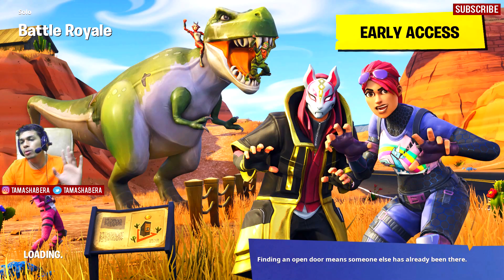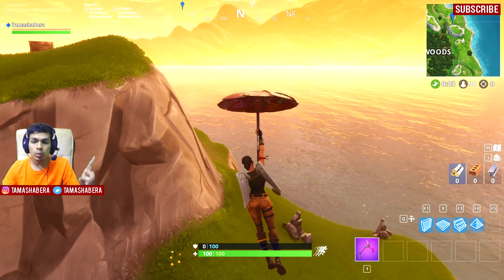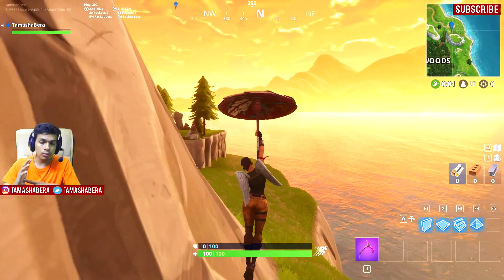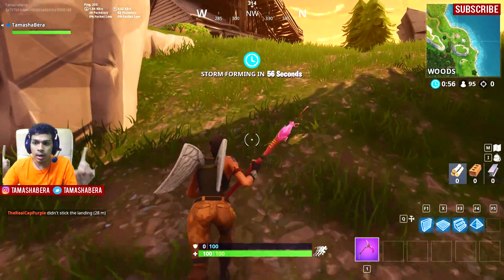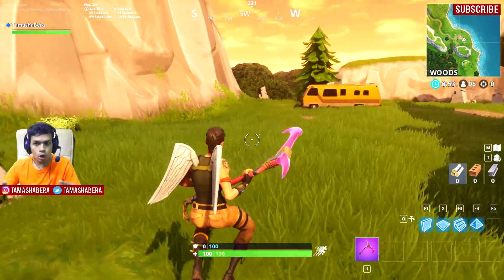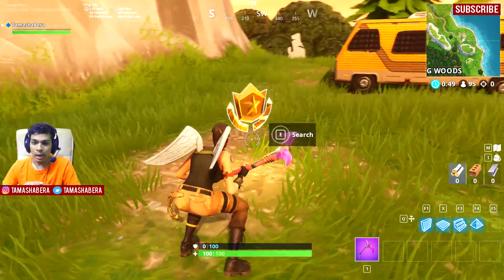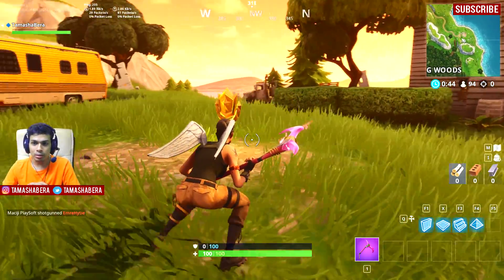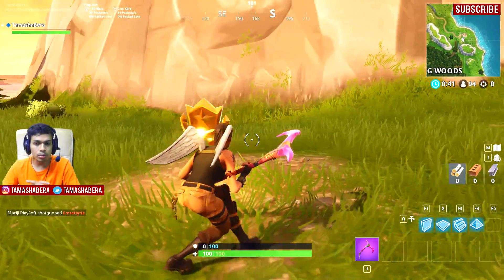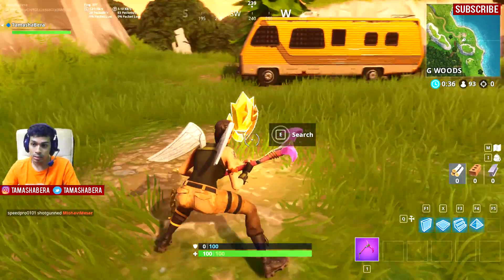Now moving over to week 3. This one was found at around coordinates JW and S2, but you don't have to do all that homework because we are out here for you. Go to the top right corner of the map and you will be able to see the secret battle star for week 3 in Fortnite season 5. Come down to this area as shown in the video and you will see the secret battle star for week 3.